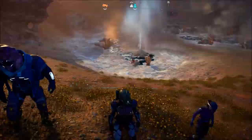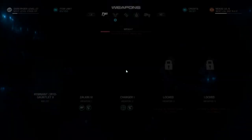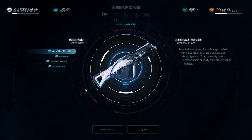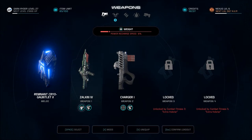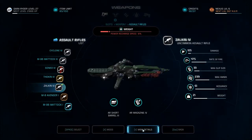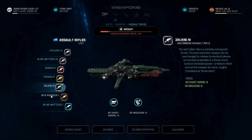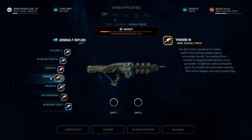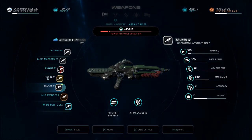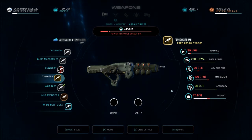Welcome back to Let's Play Mass Effect Andromeda. I'm the RPG Chick. It's Geyserific. I could change my loadout here. I'm using the Zalkin IV. Oh, it's a semi-automatic. Alright, I think I'll keep this. Zalkin — it's better with rate of fire and accuracy, and that's really it.